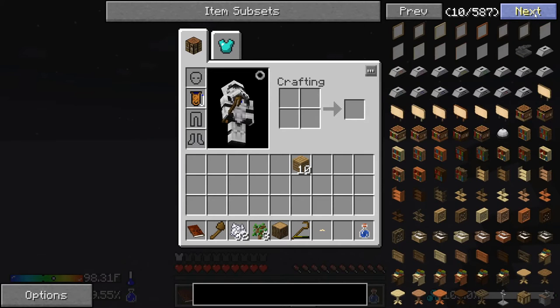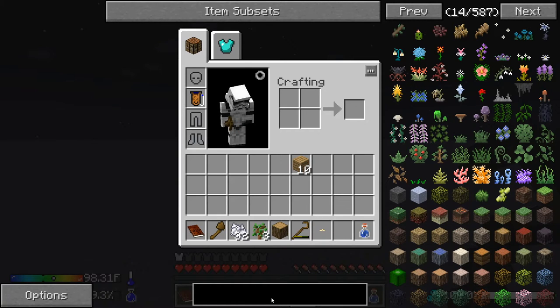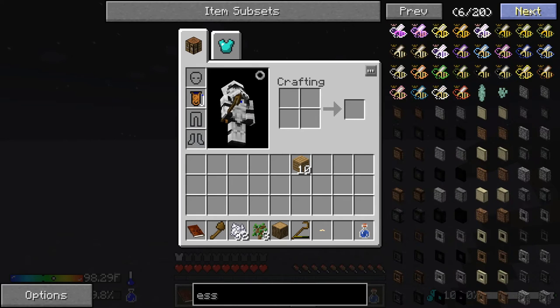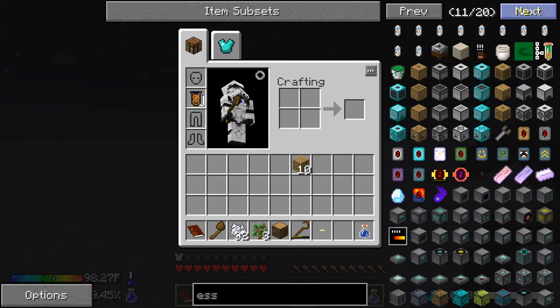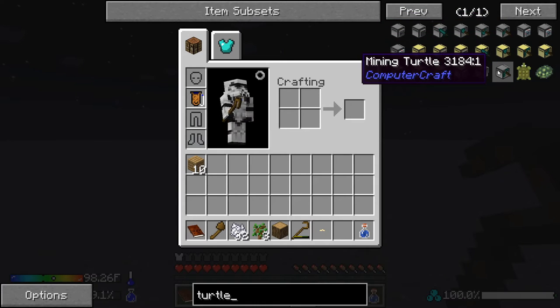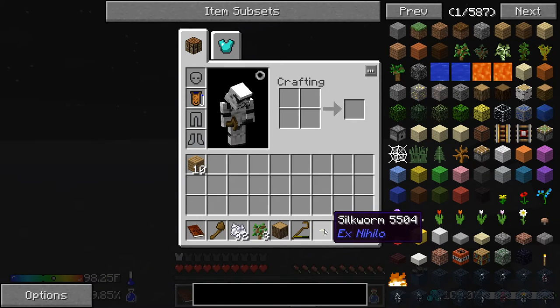There are a lot of mods in this pack — Biomes of Plenty, and checking the list... they have mining turtles and farming turtles, which is awesome. So there might be minerals here, we'll find out. We did get a silkworm on our first tree, which is great.